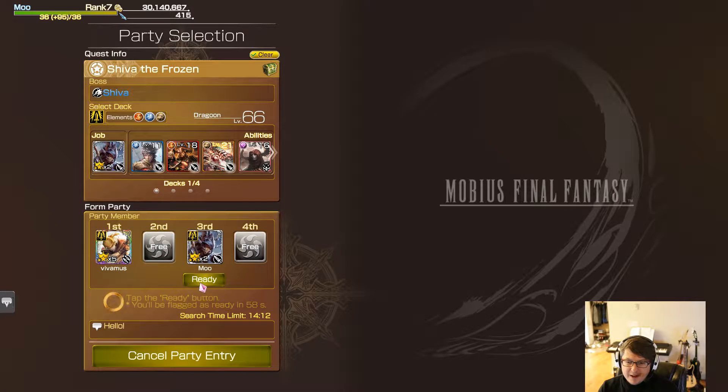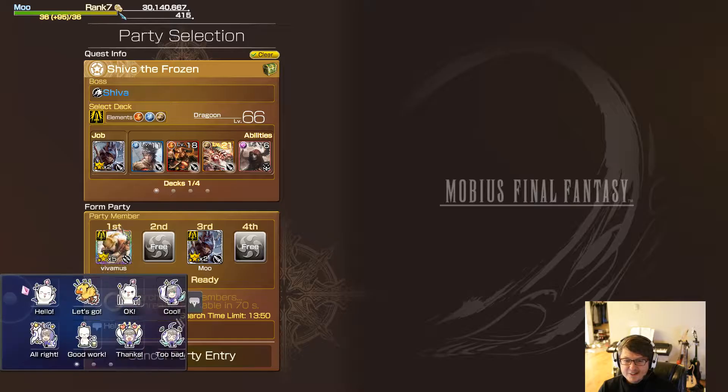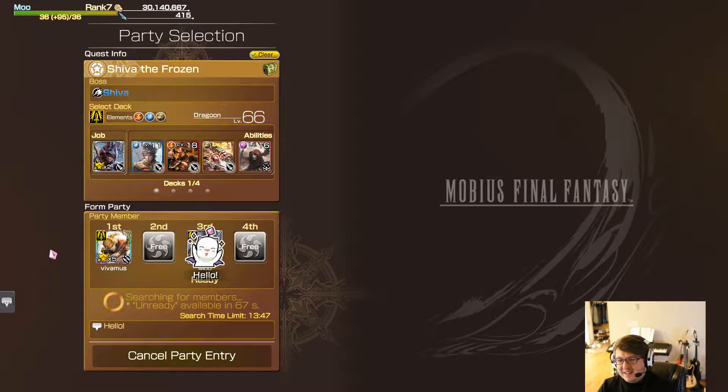Once you join the game, just press the ready button so that people don't have to wait for you — be a little bit courteous. Often times the super strong players will carry you and you're basically just in there to get free experience, free skill seeds, and the free Sicarious items that you can then trade for the cards to power yourself up.